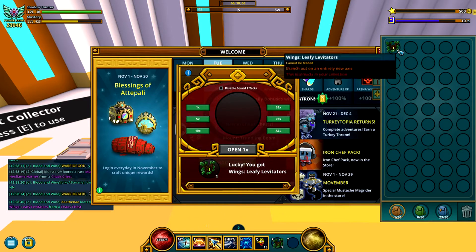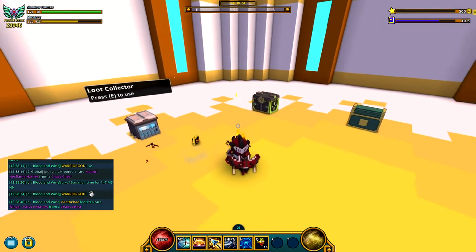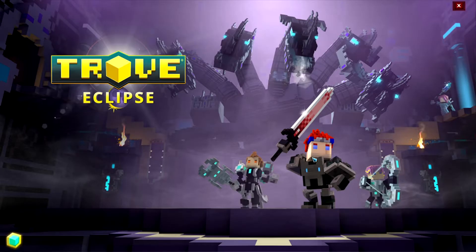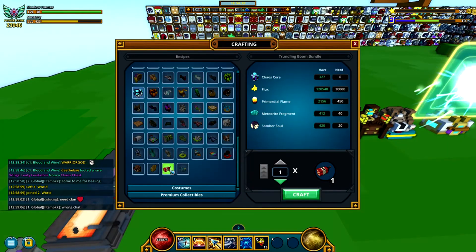Look at the Leafy Levitators — we already have those, so we can get rid of them. These are worth six, so not too much. Let's go ahead and get our stellar and power gem boxes, and we're gonna go get the bomb mount as well — the bomb mount — if we can craft it.